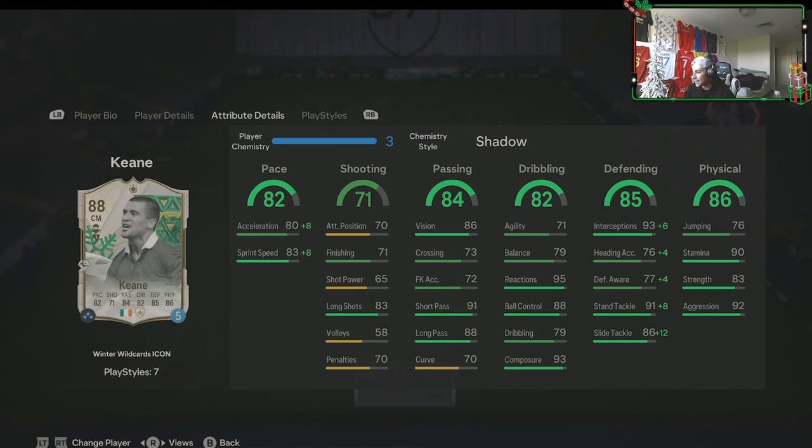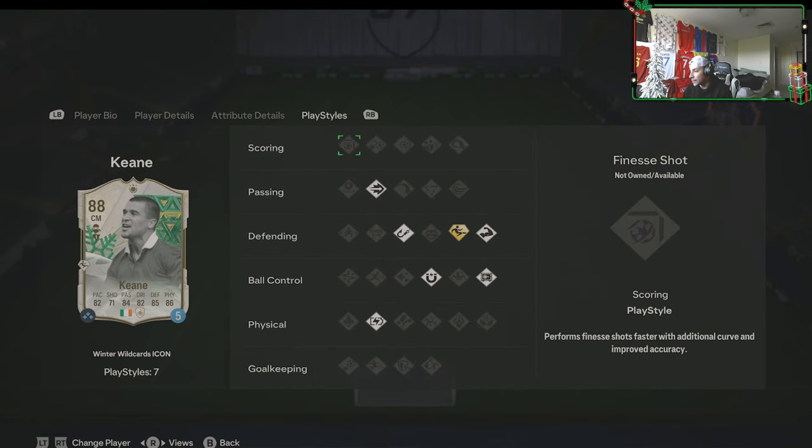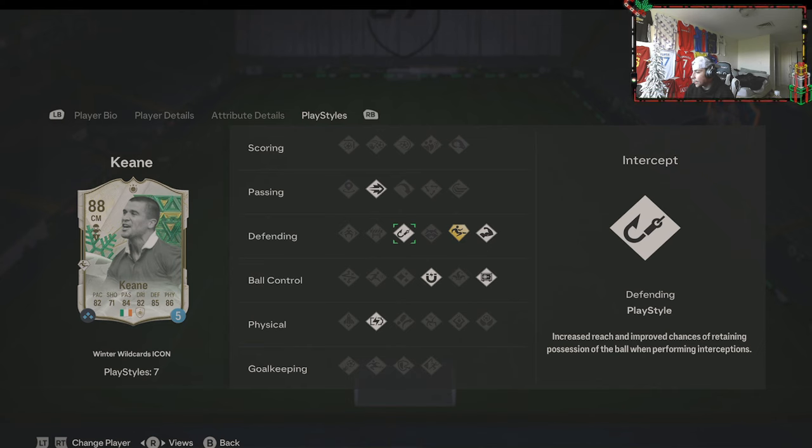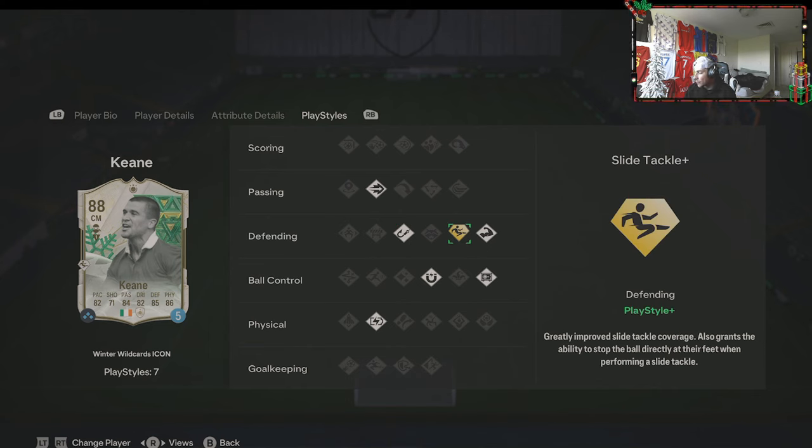Looking at his stats, his pace is nothing special. I put a shadow on him. Shooting - he's not going to be shooting, he can't finish. Passing doesn't look good. Dribbling - good reactions and composure which is nice. Defensively, agility and balance is kind of low, even his defensive stats really don't look that great. 77 defensive awareness, good stamina, good strength. He's going to be very defensive based. He's got ping pass which should help his passing since it doesn't look good. Intercept is nice for his AI in the midfield. Slide tackle, press is okay.